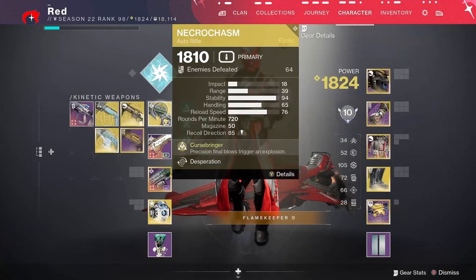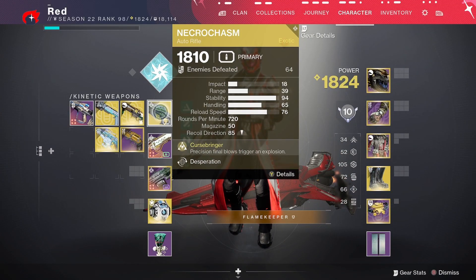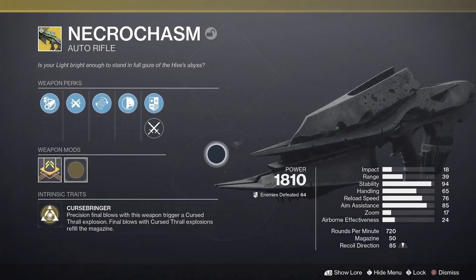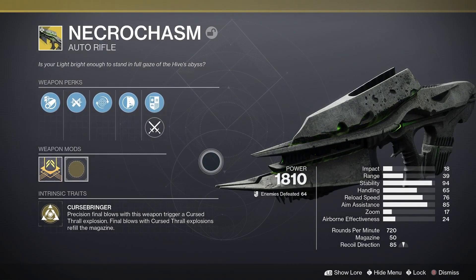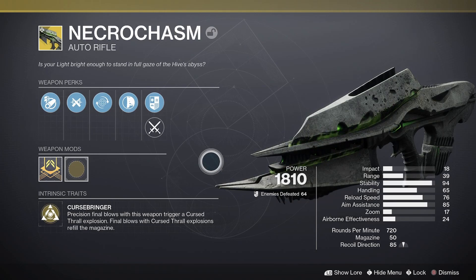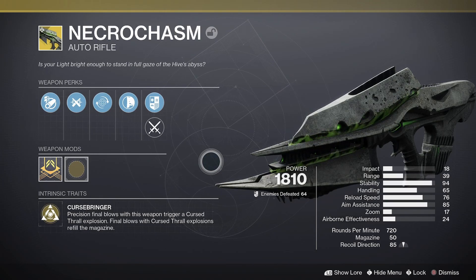In this video I'm going to be breaking down the exotic auto rifle Necrochasm, which can be obtained via the Crotas End raid. I'll cover how you can get it, what the weapon does, what the catalyst does and how to get that, as well as ways of making this weapon stronger by pairing it with certain subclasses and exotics.